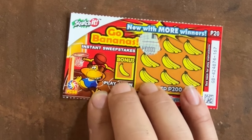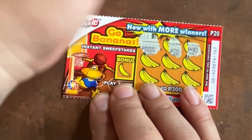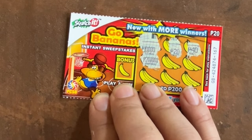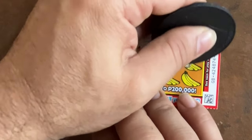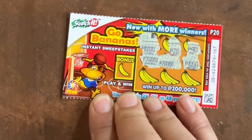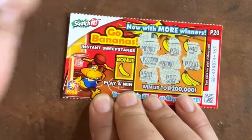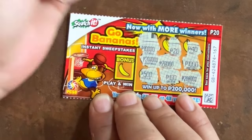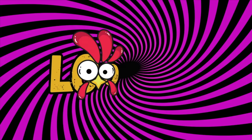The prize amounts revealed are: 10,000... 20,000... 40,000, 200,000, 200,000, 200,000... 100,000... 500,000... 100,000... 100,000, and 200,000. The multiplier would have been a 1x. All right, so nothing there.